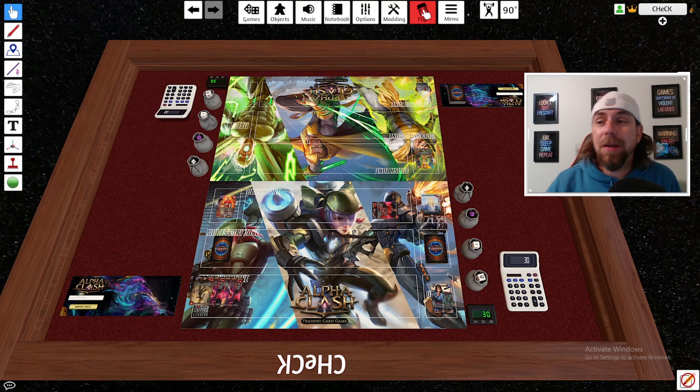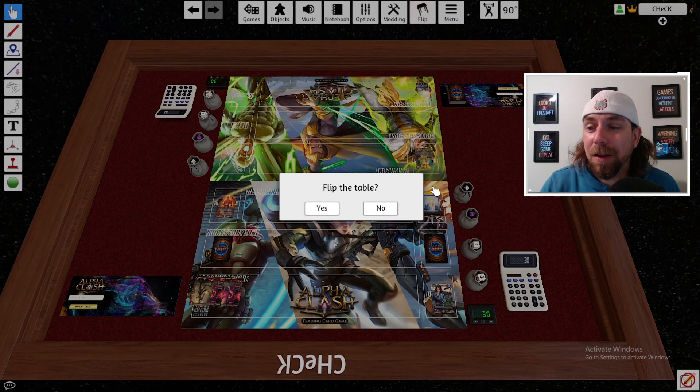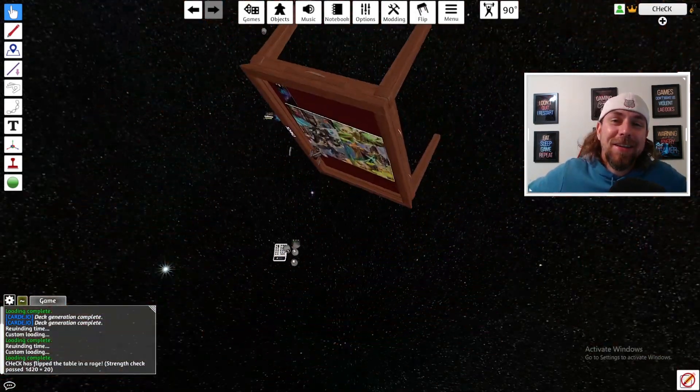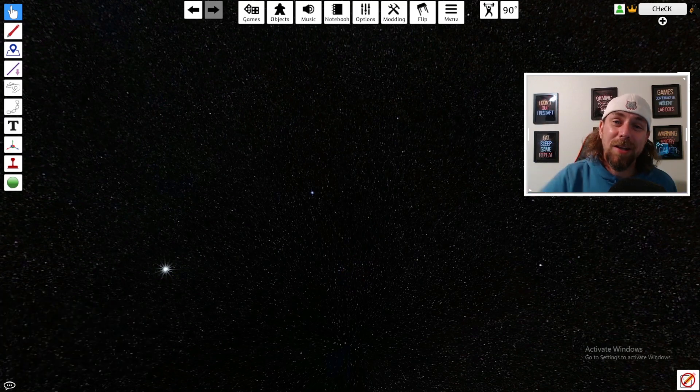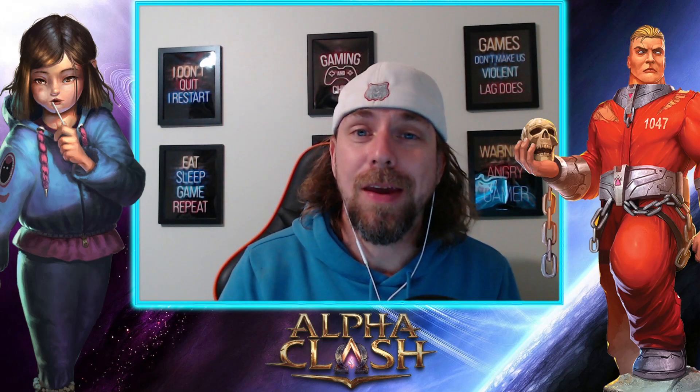Now that the game is over, if you want to end dramatically, there's a Flip the Table button — click it and flip the table on your way out. Hopefully you now know how to set up a game on Tabletop Simulator and understand all the important keys and functions. The last link in the description is the full Alpha Clash rulebook. You know how to play, where to get decks, how to join the Discord, and the rules — so if you found this helpful, hit that thumbs up, subscribe for more Alpha Clash content, and take it easy!